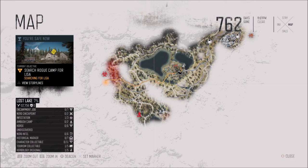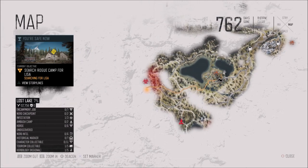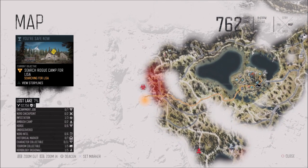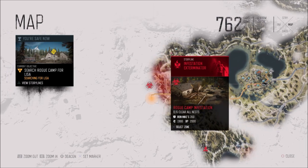For my next tip, if you zoom out on the map, you can see a little legend in the left-hand corner — it says Lost Lake at seven percent. Each of the tasks listed — encampment jobs, the Nero checkpoint, infestations, ambushes — all help build trust. If you hover over the infestation task, it shows zero out of six clear nests, and completing it gives 350 trust points.